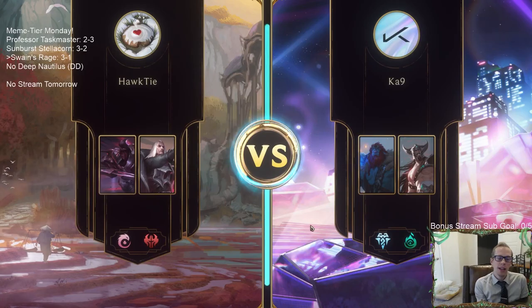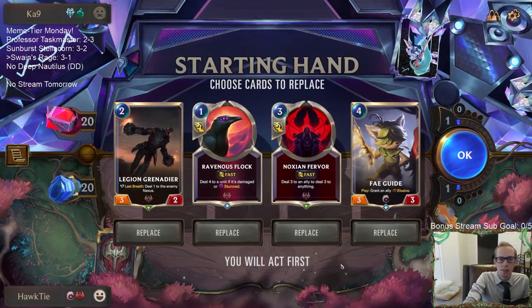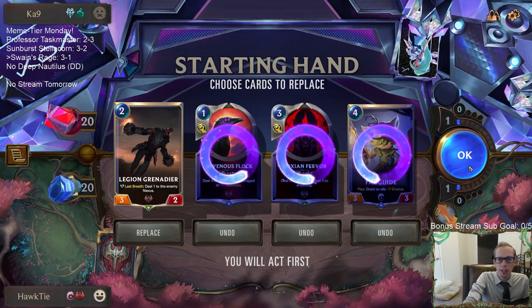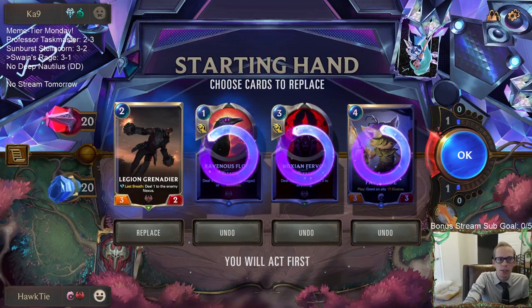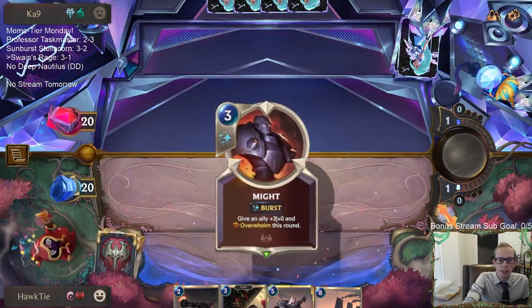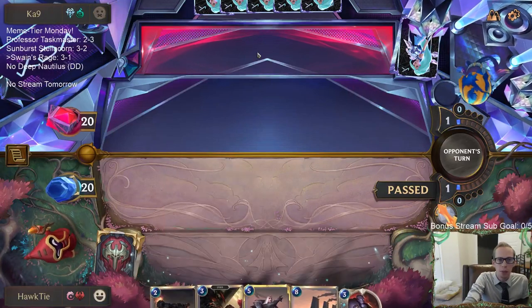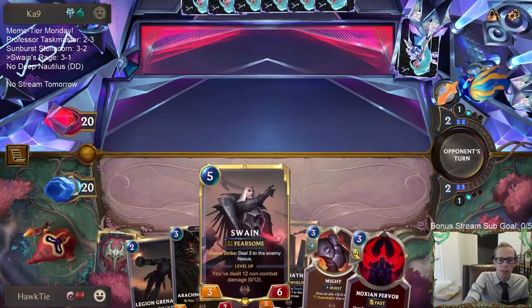After that we give Swain Elusive — Aurelian Sol can block Swain. That was pretty awesome. Let's mulligan these and keep Grenadier. Trundle-Tryndamere — Elusive could be very good against them but they also just have removal. I really want Zed with the attack token on turn three. I'd now like Ravenous Flock so I could pair Sentry plus Flock to kill a Weirding Stones, and also Flock goes toward leveling up Swain.